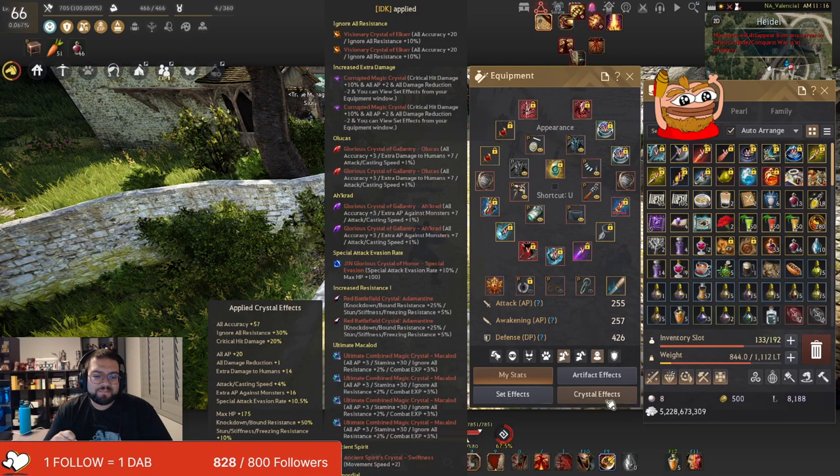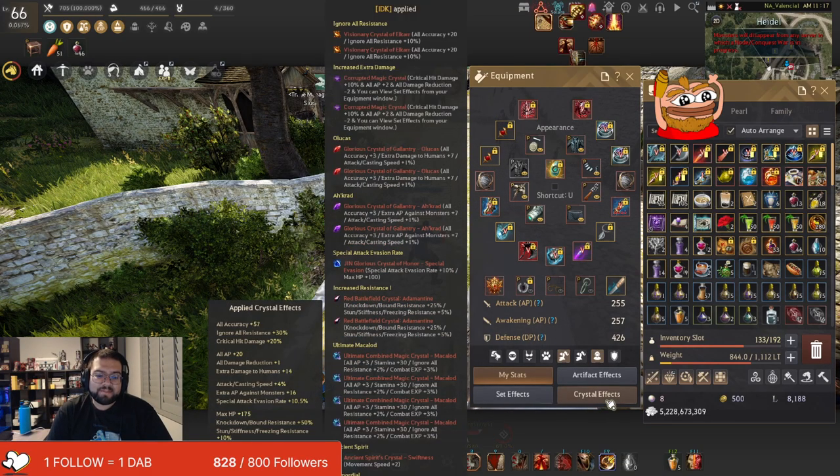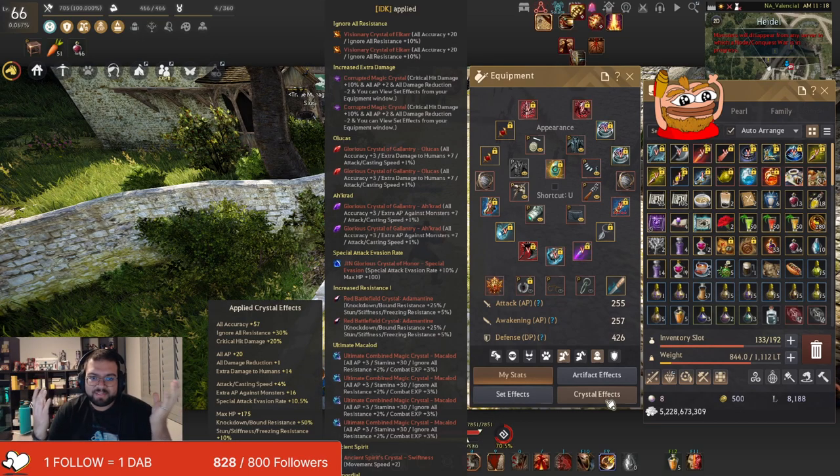And then honestly the other ones - the resistances - obviously the more resistance you run, the maximum you can cap it out, which is great. And then here's an interesting one, the Macaloids. The Macaloids are basically just giving me more stamina and a lot of ignore resistance. I play a Zerker - I'm a CC bot. So I know for a fact the more I'm chunking away at that resistance, the better it is for me and my team whenever I hit my ultimate, so that everyone around me has the maximum amount of chance to get stunned. I do not want people resisting my 100% ultimate. So that's why this build is so heavy on ignore and resist.